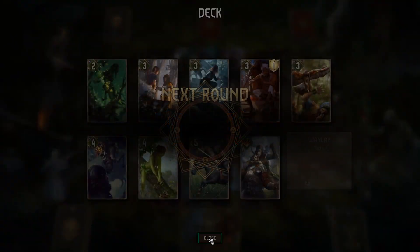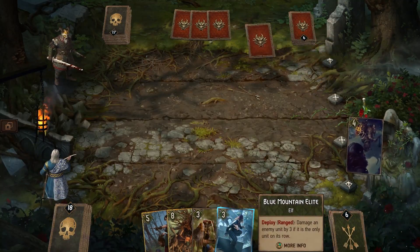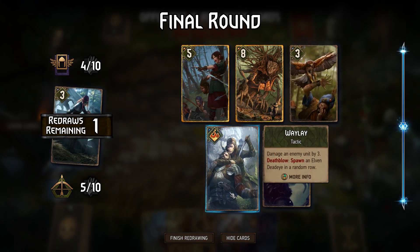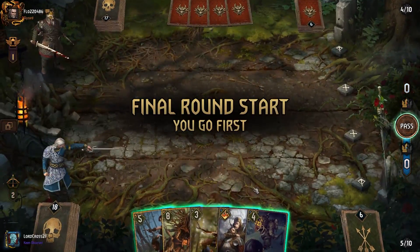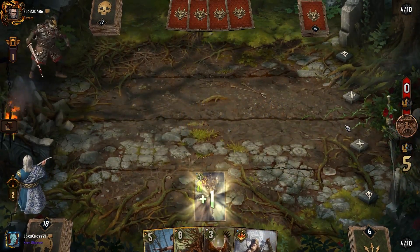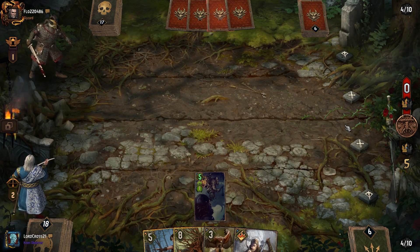Eustace here — Trained Hawk wouldn't be a bad idea to have here. Blue Mountain Elite is not gonna do anything for us here. Waylay's not so bad. I don't think it gets any better than this — I know his last card is artifact, that's why he didn't want to play it. Or maybe it isn't — maybe he just didn't have artifact.